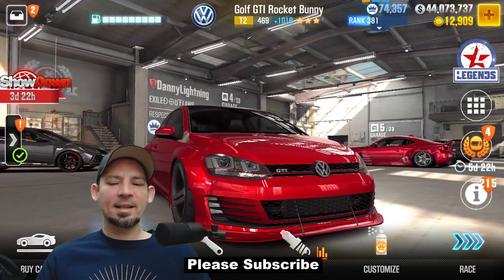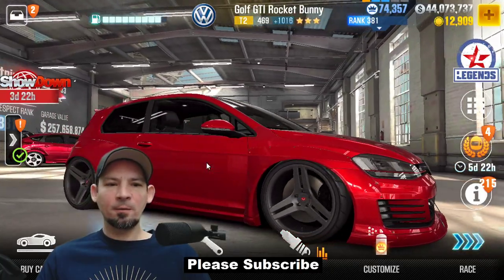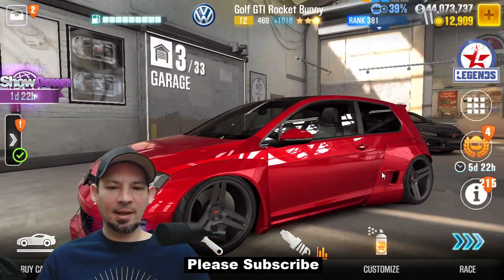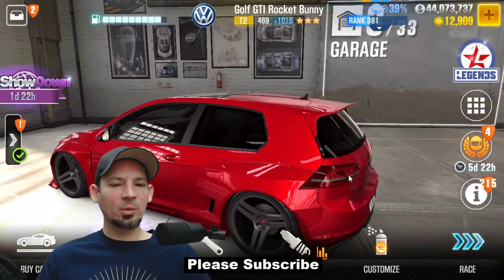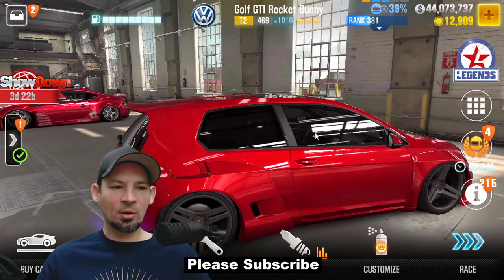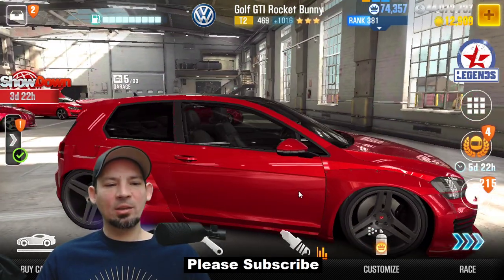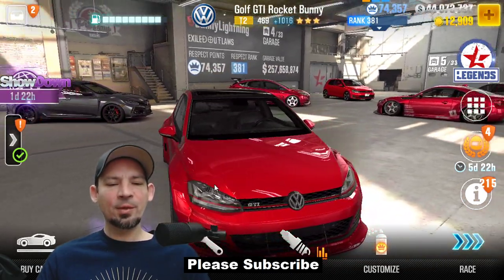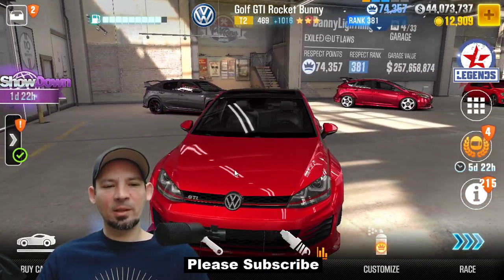Now moving to the next garage. We've got the Golf GTI Rocket Bunny — the tier two version of the GTI. This was a really, really good live racing car from what I remember. The Evo points are really high, it's got three stars — just a really nice all-around car for everything I used it for. I haven't driven it in a long time, but I did really, really like it.